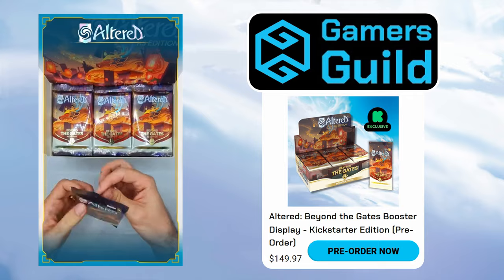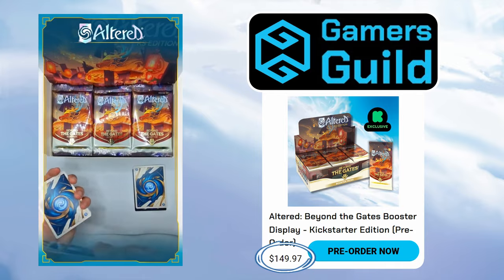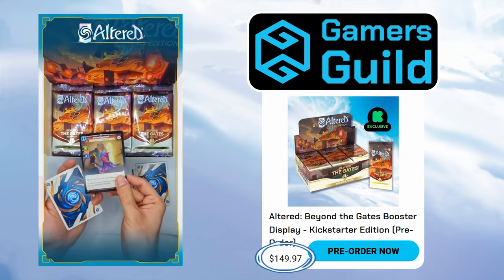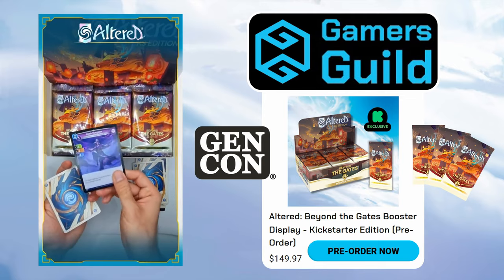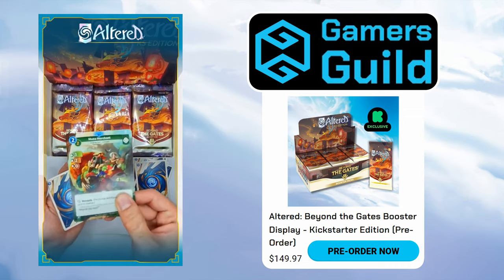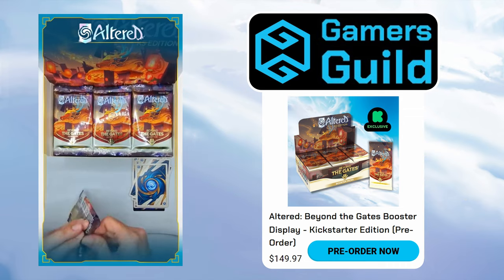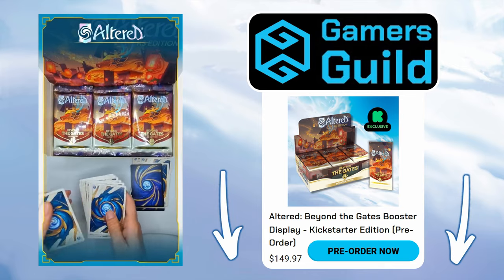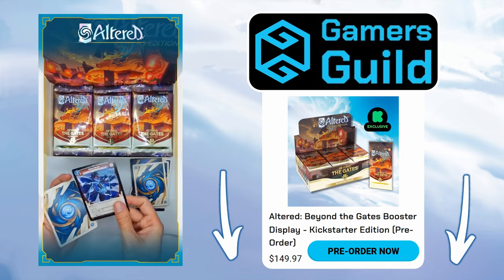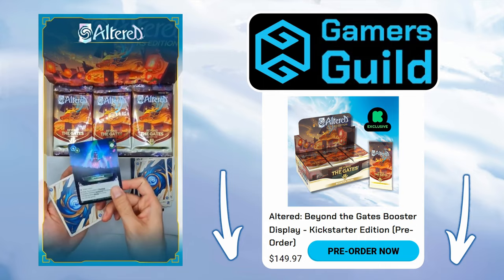You can pre-order a Kickstarter display from Gamers Guild for around $150. That's basically MSRP at $4 a pack, and it's probably the lowest we'll ever see prices again once people find out about the game at Gen Con, or open their pledges and realize they want more cards. With free shipping and the potential to get foils, promos, alt heart cards, or even a golden booster, I've already decided to get another display. Consider ordering through the link in the description to help the channel, so I can continue to provide quality content and bring you pack openings in the future.